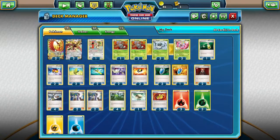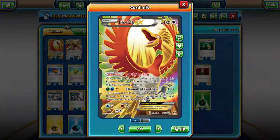At first glance, HoHoEx doesn't look so good because for 3 energies, that's 130 damage and Snipes 30 on the bench. But if you have a fire energy attached, you heal 50 from it.